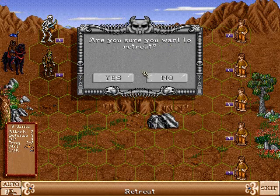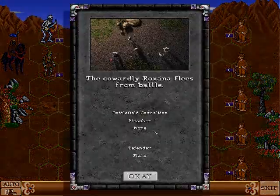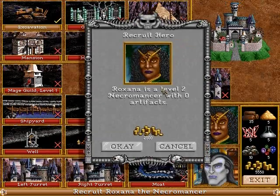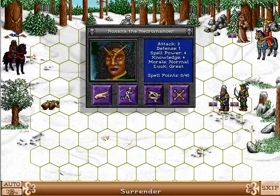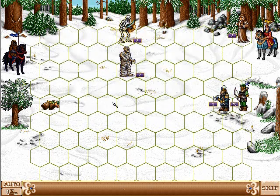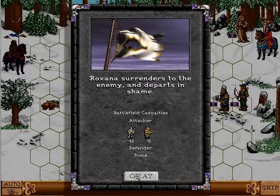In this case, we're going to retreat. This allows you to rehire the hero, but the army is lost. The surrender option allows you to pay gold to the enemy, and you will get your entire army back when you recruit the hero again at your castle.